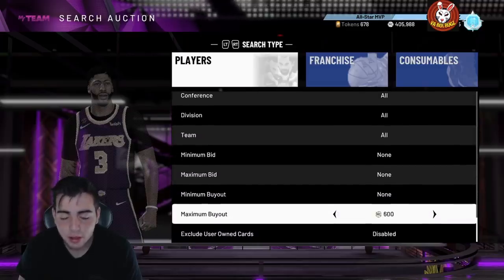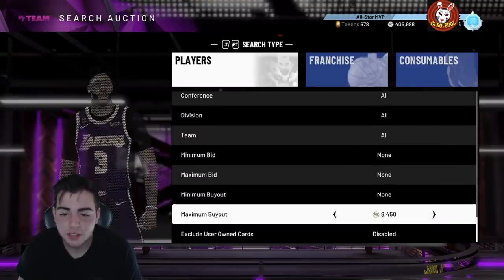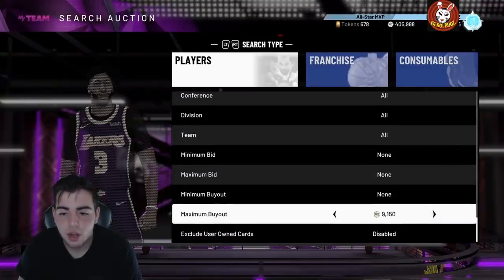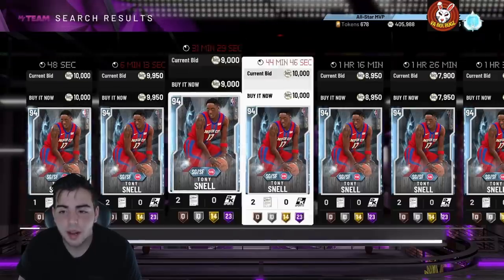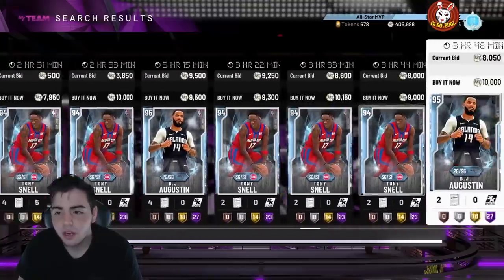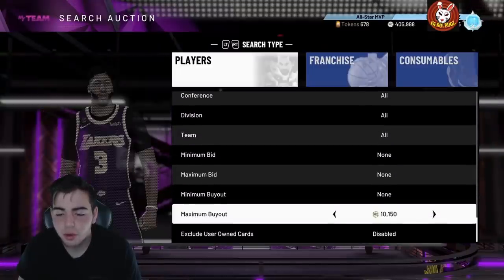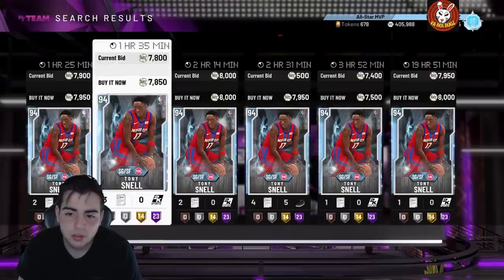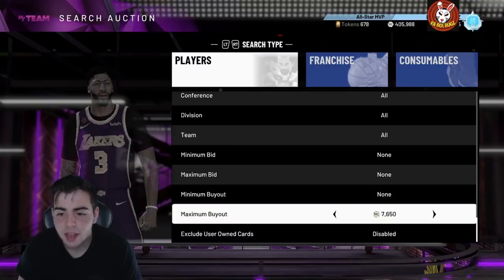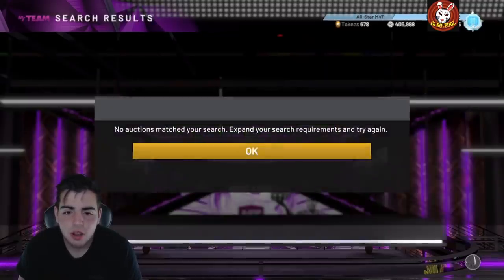I think we might get a locker code later which could drop the auction prices a bit. Let's look at the Diamond Spotlight Sim filter — I heard it was still doing well. It's obviously better the day that content drops. If you guys invested in Tony Snell for 6k, you should make some decent MT. DJ Augustine is getting old now so things are normalizing on that filter, but Tony Snell may have hurt it a bit.